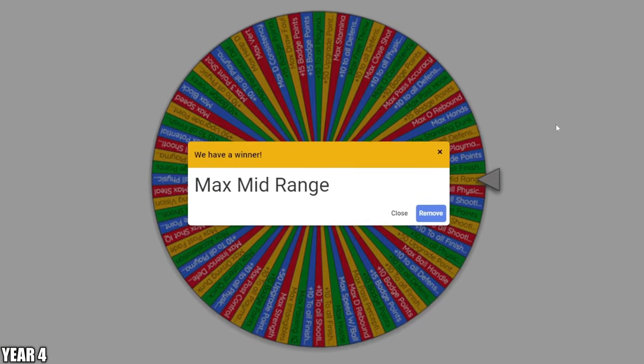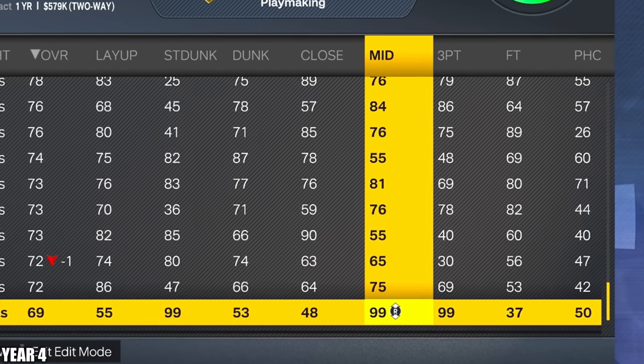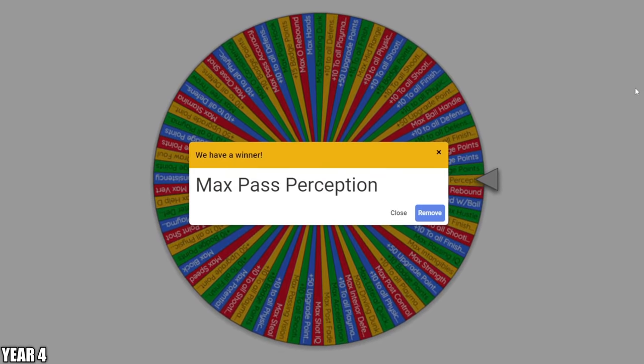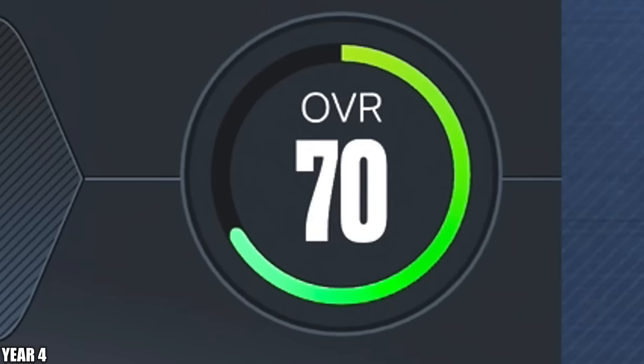Here's our first spin — it's going to go ahead and be max mid-range. That's nice. So LeBron's now the best shooter in the NBA without actually being in the NBA. And here's our second wheel spin — it's going to go ahead and be max pass perception. Very specific, but okay, I guess we'll take it. And now we're up to a 70 overall.